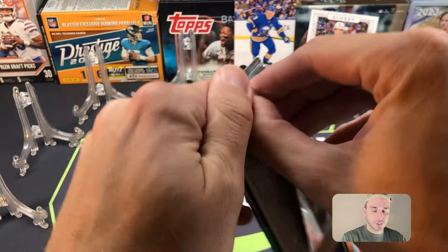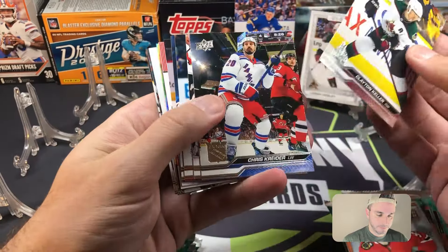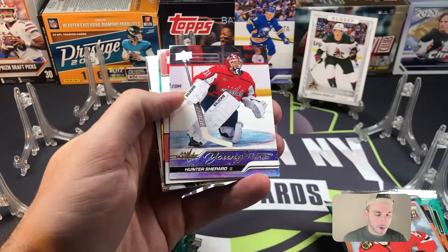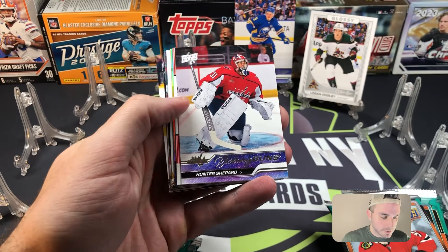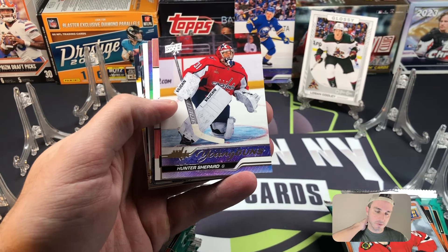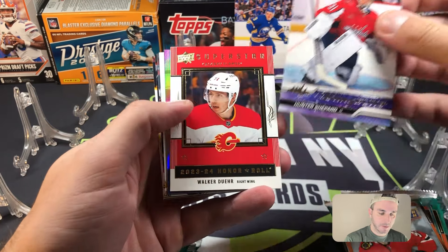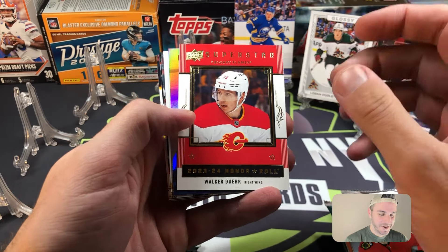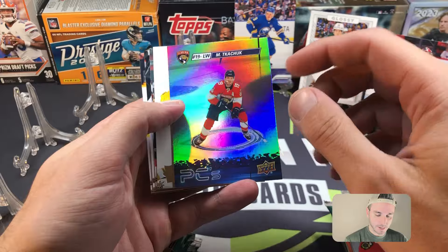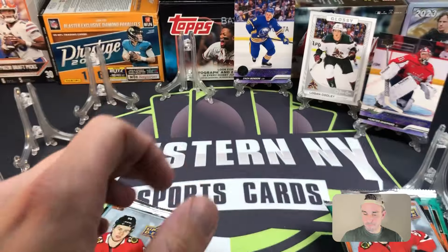Let's do a blaster — we'll just go back and forth now. We have another Young Guns: Hunter Shepherd, goaltender. I think we pulled him in the last video too — getting some doubles, which is weird because these blasters came from Target, I'm assuming from the same case. Walker Dur again on a roll, and Matthew Tkachuk — I feel like we got that card in the last video too.